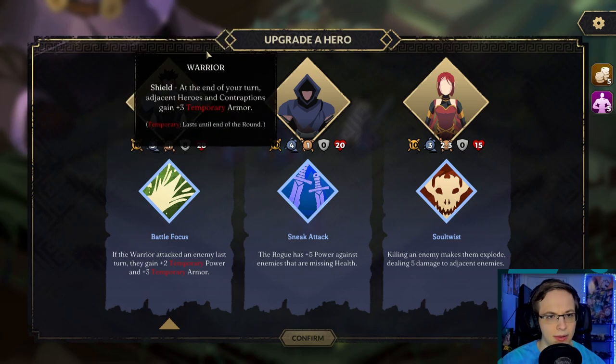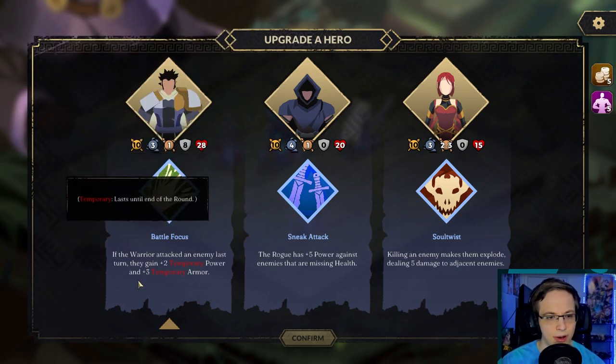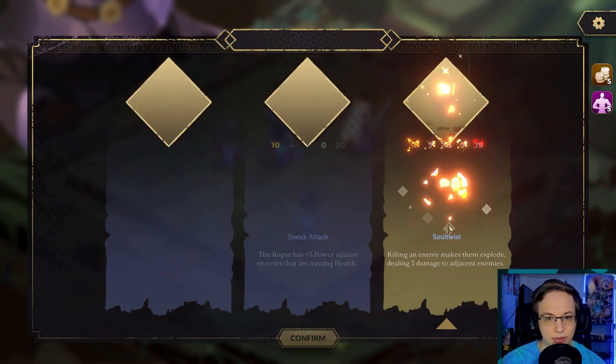Upgrade a hero here. The warrior — if the warrior attacked an enemy last turn they gain two temporary power and three temporary armor. I get the sneak attack. The rogue has five power against enemies that are missing health. Soul Twist — killing an enemy makes them explode dealing five damage to adjacent enemies. Yes please, that sounds cool!